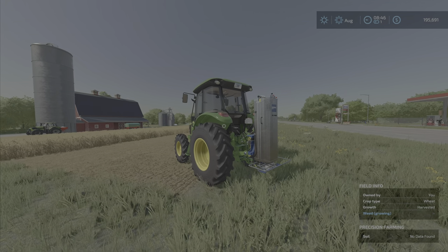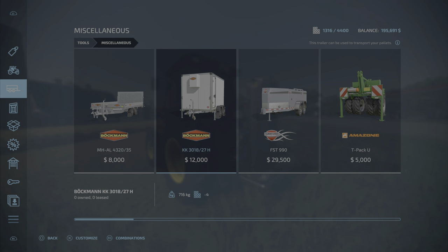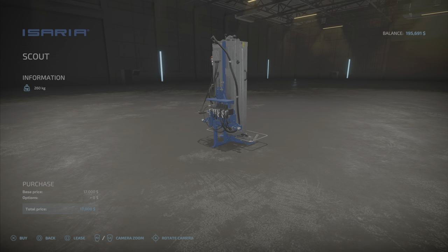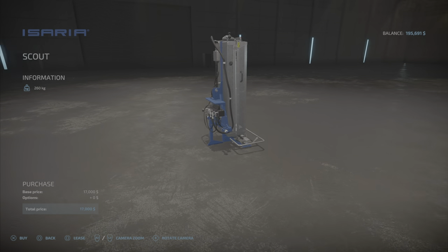We're going to show you how to do that right now. It is a little bit expensive — $17,000. However, you can lease it and give it back, so you don't have to have it all the time. There are options.